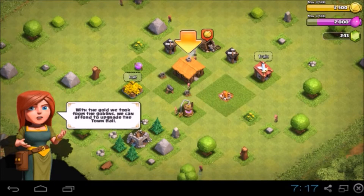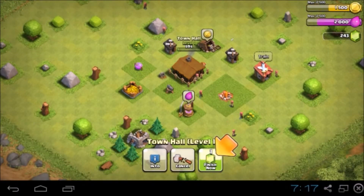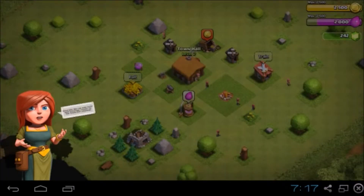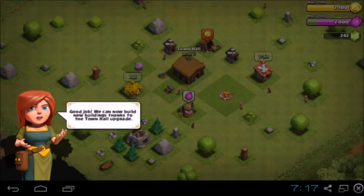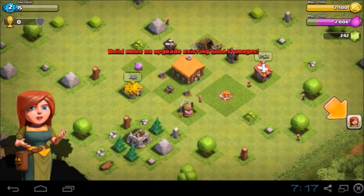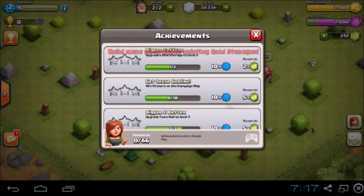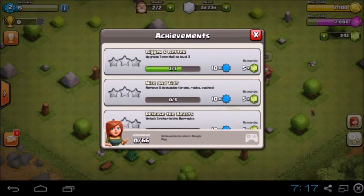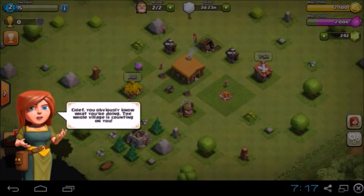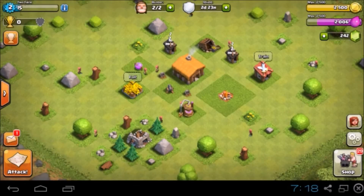Okay, what's the gold we took from that? You can afford a Town Hall upgrade — yay! I love upgrading Town Halls. Let's go ahead and upgrade. Now I'll build new buildings. Got lots of challenges to do. I know what I'm doing — I'm a good dude, I'm a Clash of Clans expert.